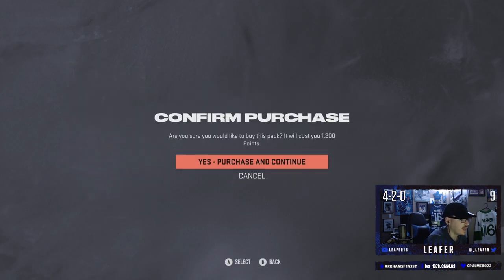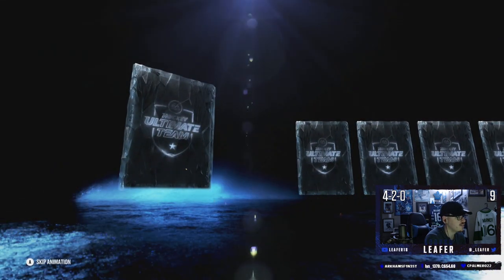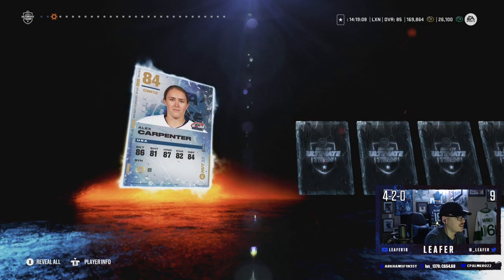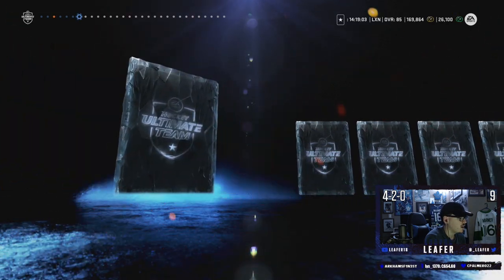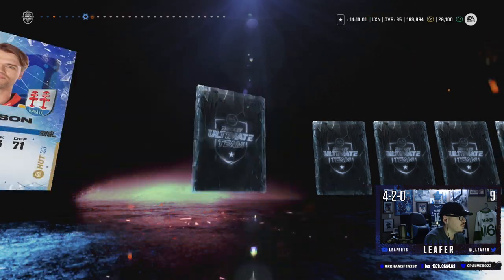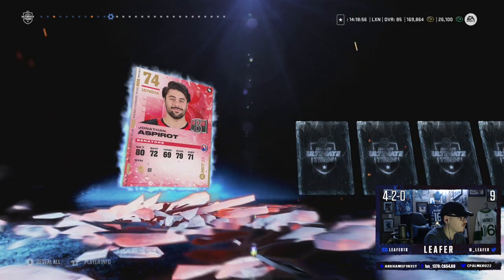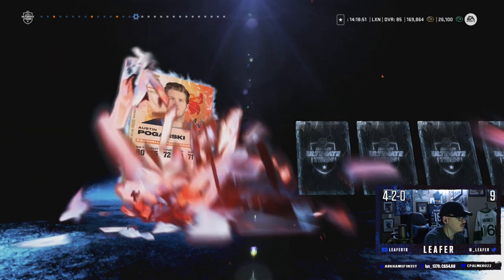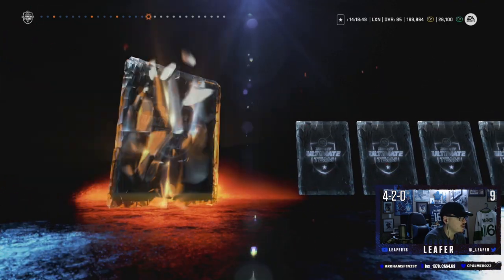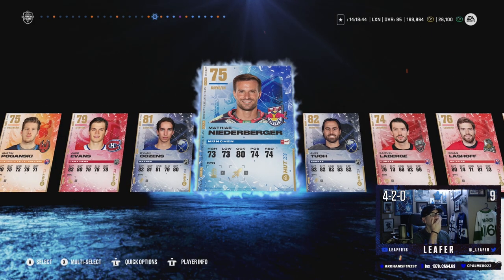I don't think we're gonna pull another purple in one of these, but you just never know. Sarah Carpenter — we get an 84 overall, she might sell for something. Jonathan Tays, captain Johnny, Mark Friedman, Lafreniere. We still get one more 81-plus — Dylan Cousins. We're gonna skip the rest... we got another purple! We got another purple!